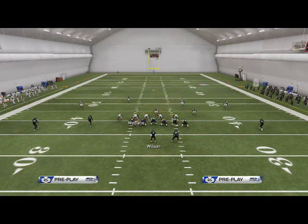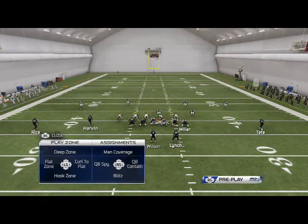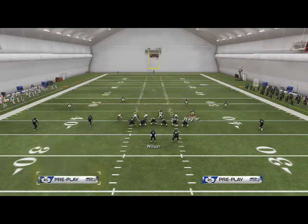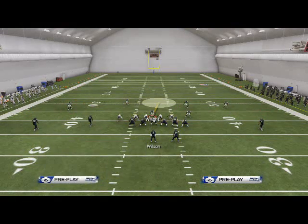So real quick, it's really just cycling through your guys. You're going: blitz, contain, deep blue, spy, contain, yellow, purple, purple, yellow, disguise cushion. And then if you can get back on the middle linebacker, you're just going to sit in the A gap.